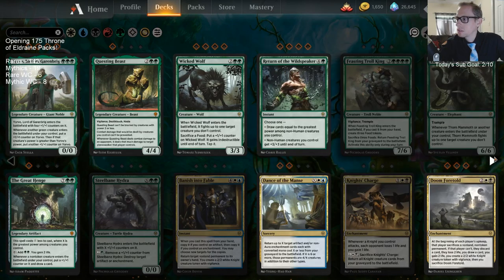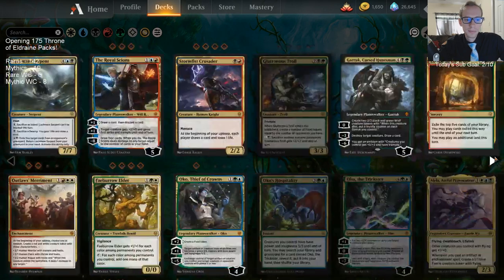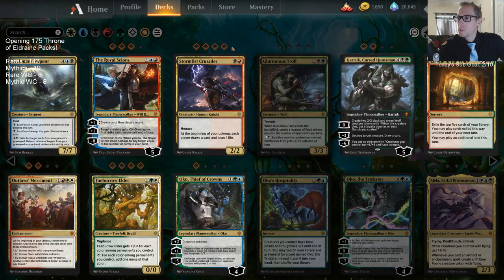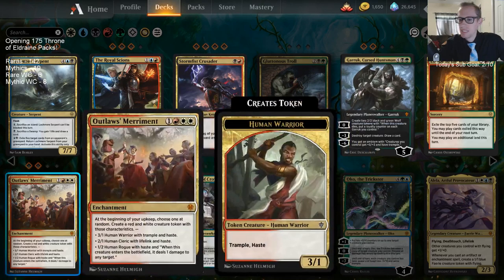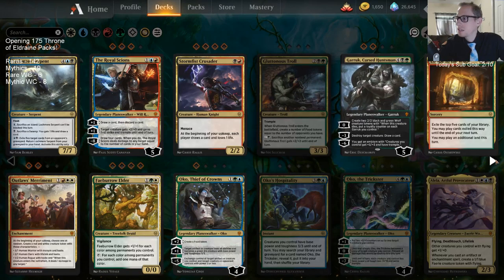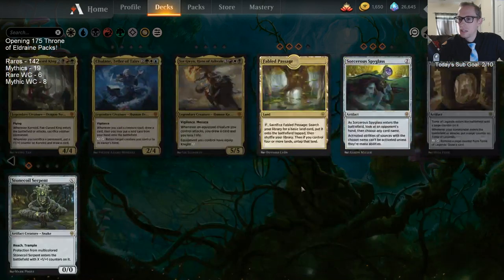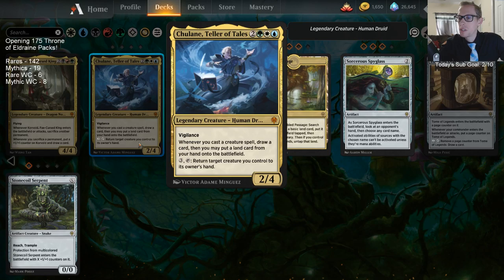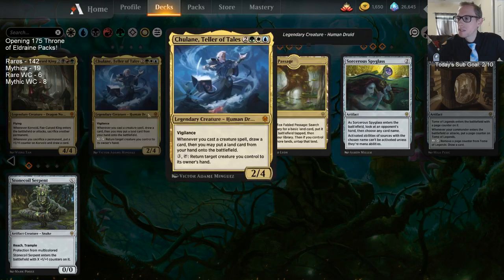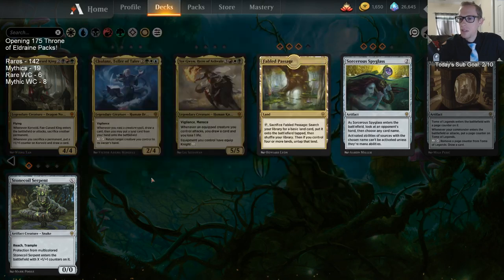No Cauldrons. The rares are kind of whatever — I have 88 rare wildcards, so we can fill in the extra Gilded Goose, extra Once Upon a Time, that's not going to be hard. Rares are easy, but all these extra mythics we need — we're going to need three more Questing Beasts for sure. No Feasting Troll Kings. We got three Royal Scions — I was thinking we got two, so that's good.